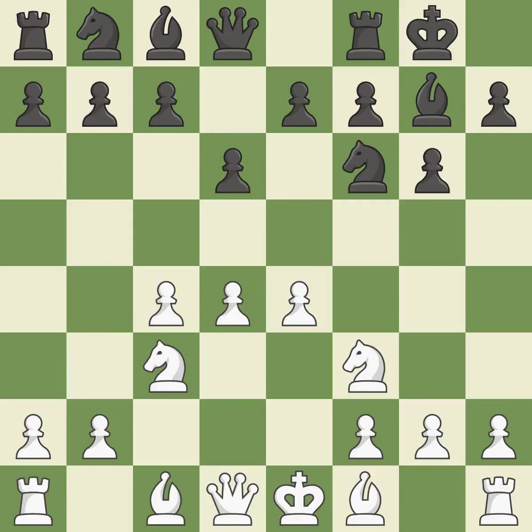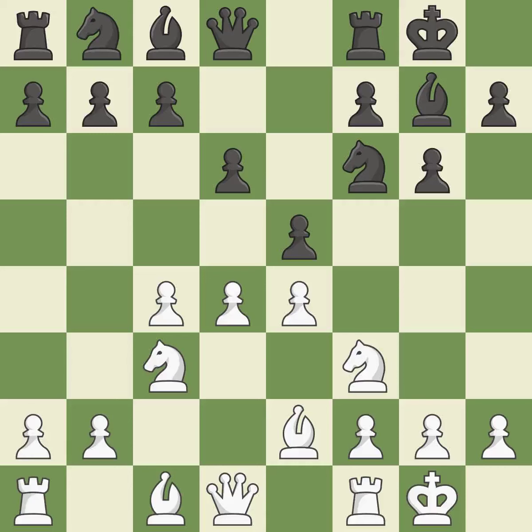Castling gets the King out of the center and activates the rook. Be2 develops the light-squared Bishop and prepares to castle kingside. e5 takes space in the center and immediately attacks the d4 pawn. Castling gets the King out of the center and activates the rook. Nc6 develops the Knight, defends the e5 pawn and attacks the d4 pawn. d5 takes space in the center, attacks the Knight on c6 and controls the e6 square. Ne7 retreats the Knight to a square where it will help with the f7-f5 pawn push, after Black moves the f6 Knight.